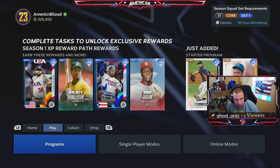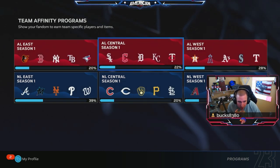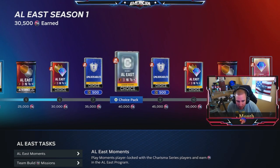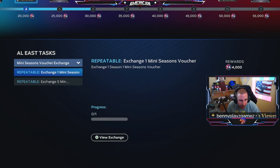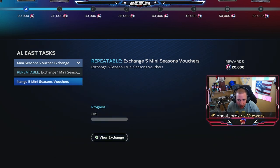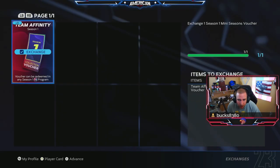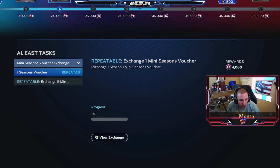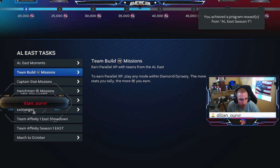Now we have those vouchers we want to spend, so we're going to go over to Programs and Team Infinity to spread them out — that might be the best move so we can unlock more of these cards. At 40k we get some cards, so we probably want to get over to 40k on most of them. We can exchange one voucher for 4k or five for 20k. I can only do one at a time — that's fine, we'll get it done.